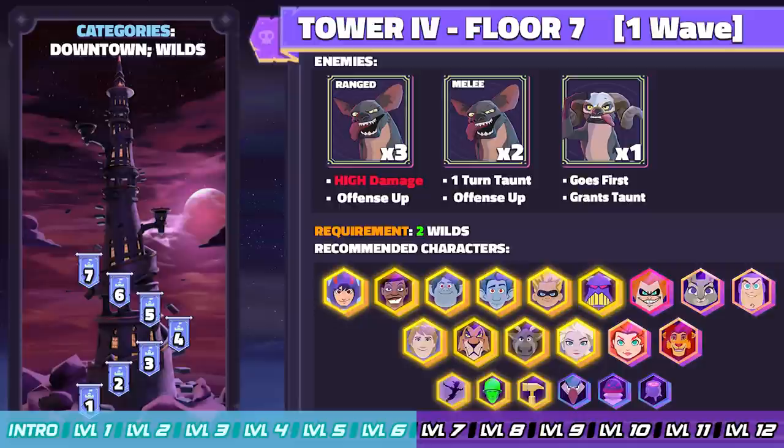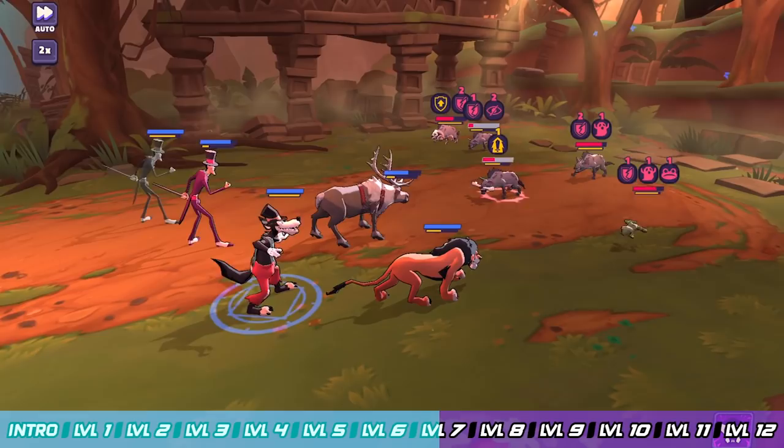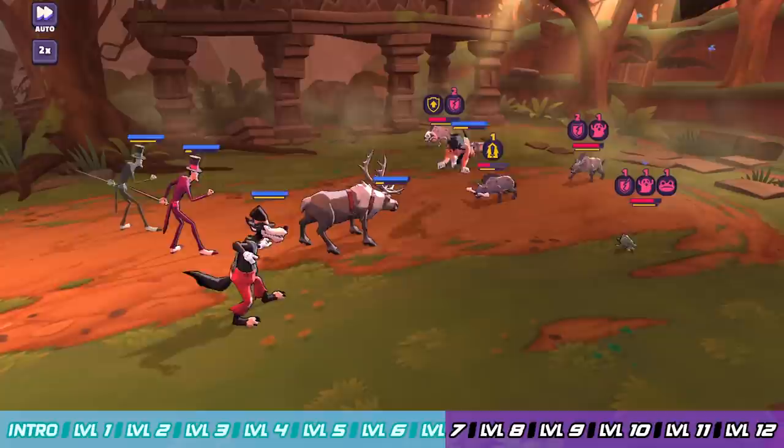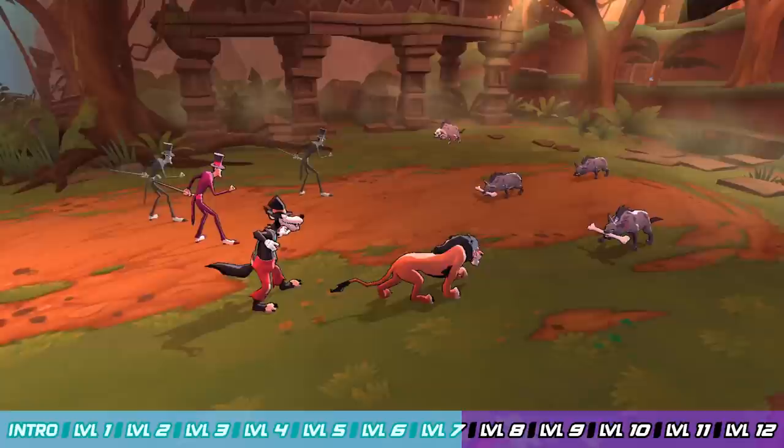Floor 7 has a slightly different mechanic — the Bone Hyena goes first and puts out a decent amount of damage. After that it's normal, and you've got the other Hyenas to worry about. This one's tough because all the hyenas hit hard. Prioritize the Range Hyenas as they hit the hardest, then go after the Bone Hyena, then finish off the Melee Hyenas. You might have to redo this a couple of times for good RNG. If you're having a hard time, put in some of the squishier wilds to take the damage, then move on with your main core team intact.